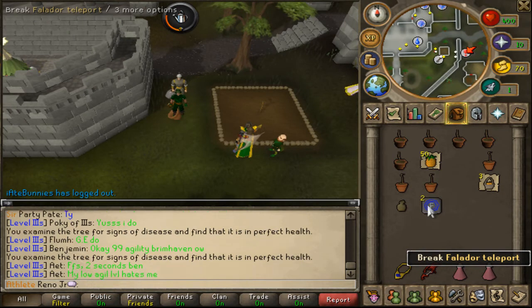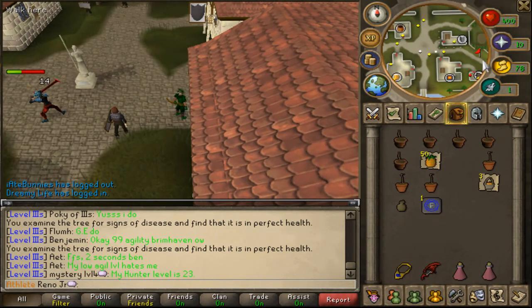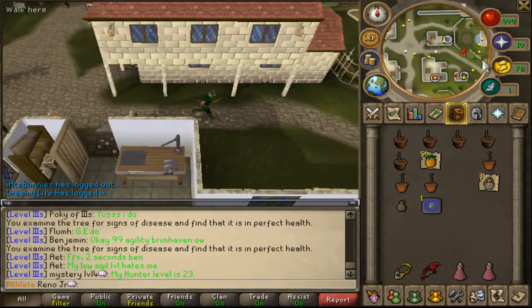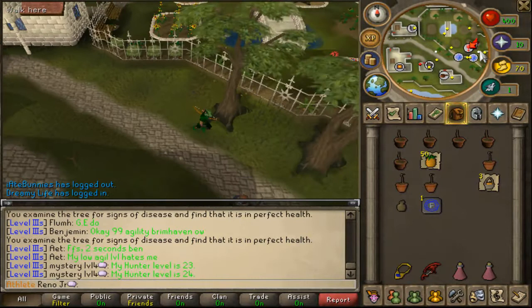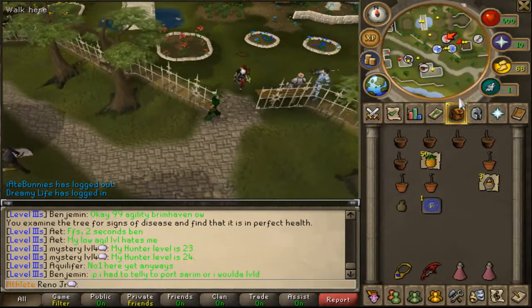Once you're done that, teleport to Falador. Now you run east into the Falador park and repeat the process.